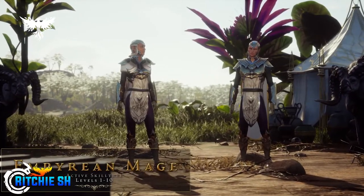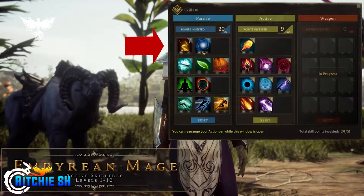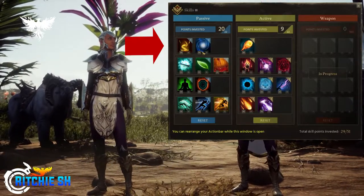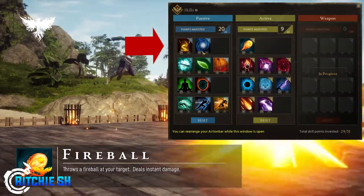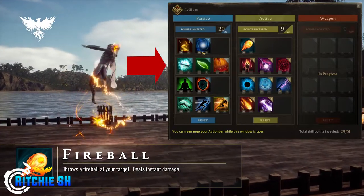Moving on to the mage passives — these are pretty much the same as the cleric, with a couple of alterations, but the same idea. Tier one increases attack damage and increases mana regen. Tier one for the cleric also had mana regen but had increased healing instead of attack damage, which makes sense since cleric is a healing class and mage is a DPS class.